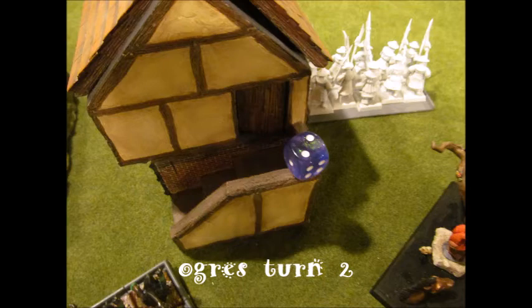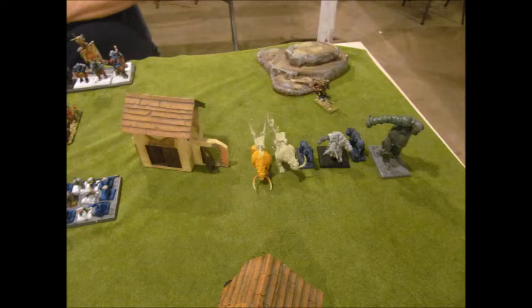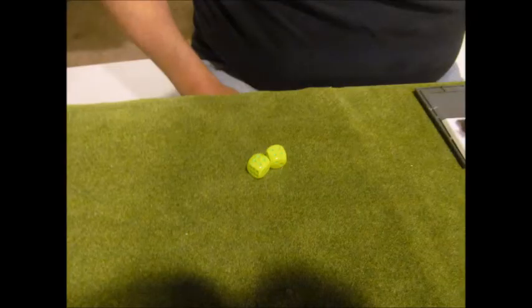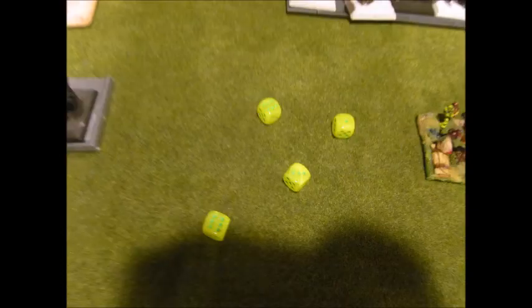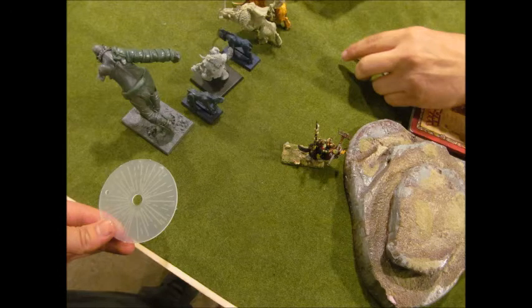Ogre's turn two. He's worried about my wolf rider coming in, so he turns a sabertusk to take him out and turns another sabertusk on the other side to pin him in. He moves everybody up, no charges yet. He tries to get the gorgers out but they fail their roll and do nothing. He gets eight power dice then gets irresistible force on a buff spell to give the knobbler scrap launcher higher toughness, but his miscast gives a wound to everybody on his side and loses power dice. He tries to shoot the scrap launcher at my wolf rider and it shoots wildly off.